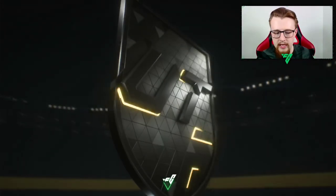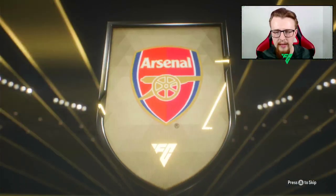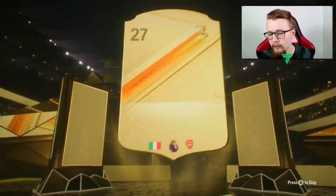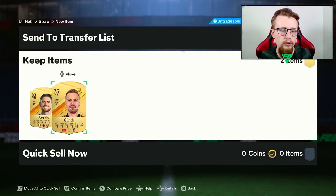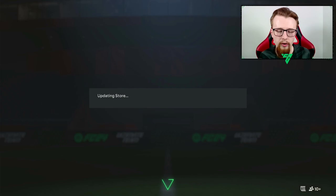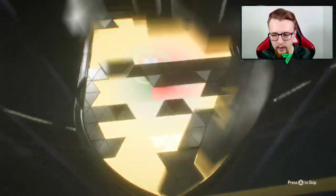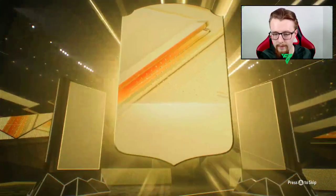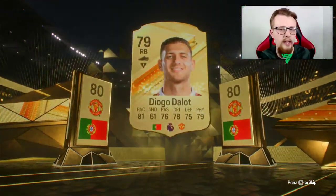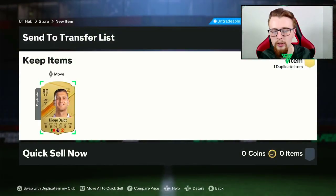We'll go into the two untradeable packs - these won't be as good as maybe the 45k. These are from Foundation SBCs, group awards, and objectives. Georginio is a very nice start - could have been Tonali but it isn't, which is a bit of a shame. 83-rated Georginio this year - not the best but could be a lot worse. We also get Gnocci, which again for SBCs or an objective could get good use.